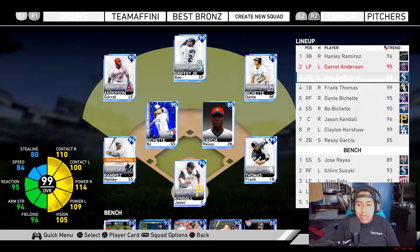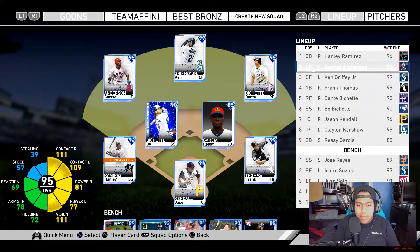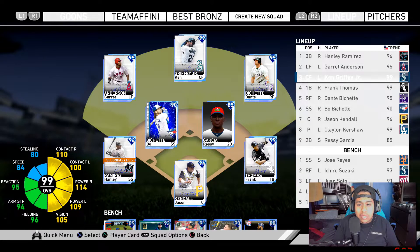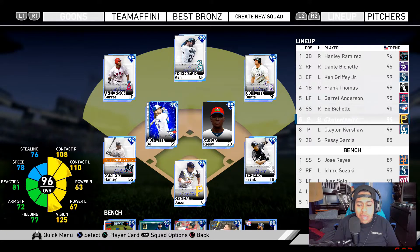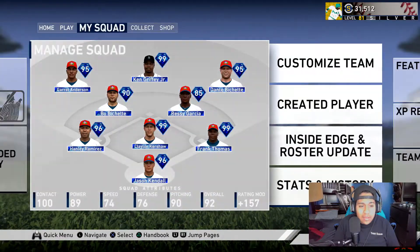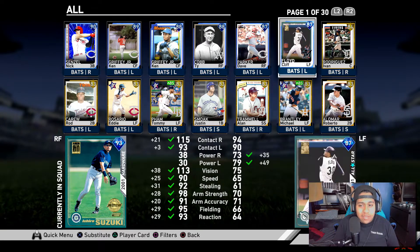We can definitely lead off Handley and figure something out with Beau — I haven't tried Beau yet but we're going to, 100%. So the lineup is: Handley, Garrett Anderson, Ken Griffey Jr., Frank Thomas, Dante Bichette — Bichette has some speed so we'll put him at the two. Our cap is going to bat ninth, with Kershaw at eight. This is the squad now — major improvements to the lineup all around. I'm happy with how the squad looks.